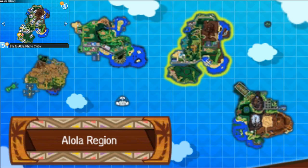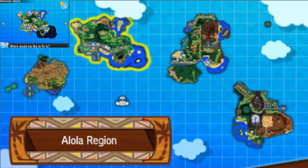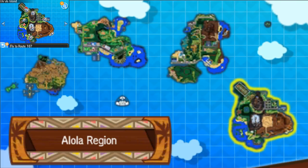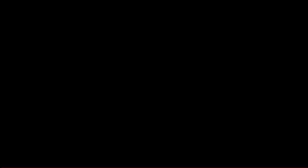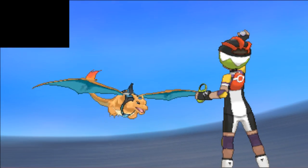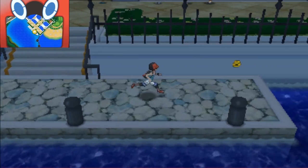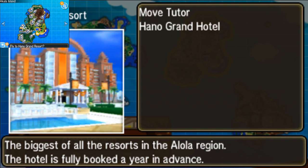There were two more that I missed in the guide that I didn't show you. One was in the hotel area - Akala's Island, the Hano Grand Resort area. There is actually one that I missed which is fairly simple to get, but we're going to fly over there and get it. The next one you're going to want to get is actually at the fossil area.